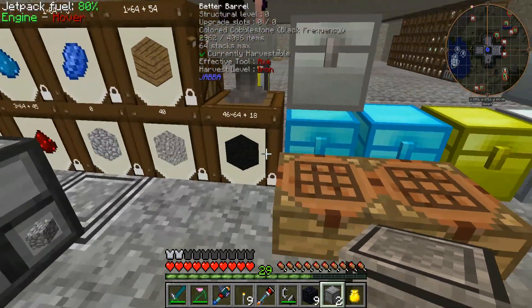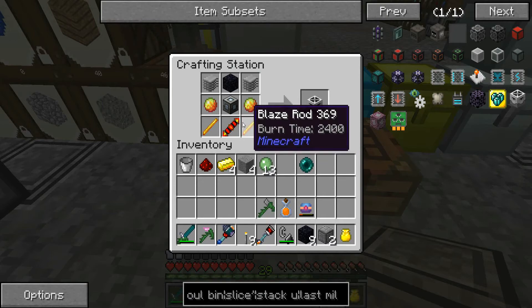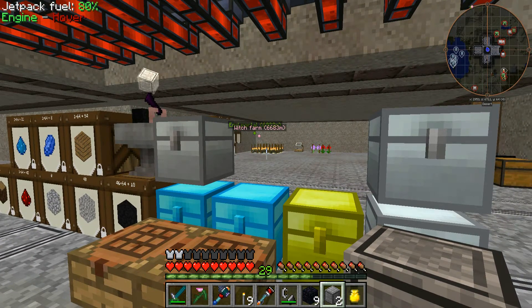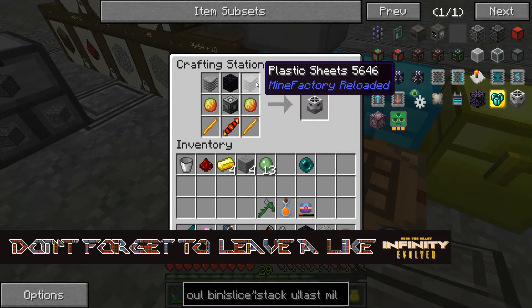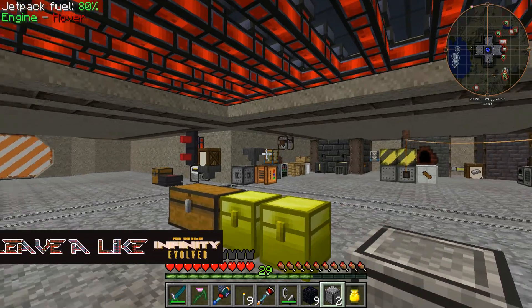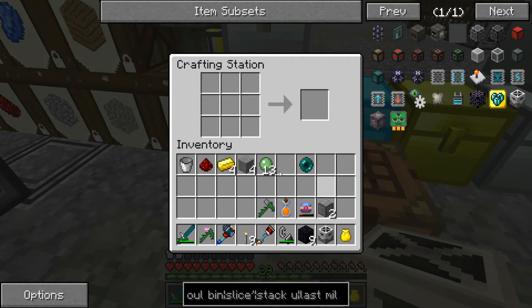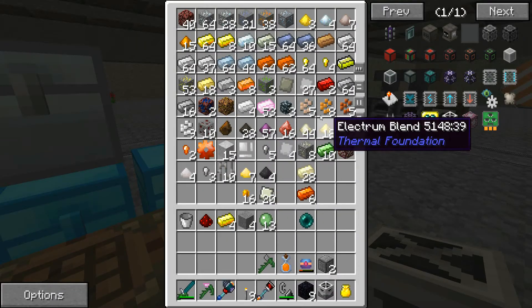Let's see what we've got - we managed to farm up sufficient cinder pearls and make blaze powder from that, feed it through our compressor, and we've had some blaze rods and plastic sheets that we made before using our vat setup. We've still got some rocket fuel there so we can make more of that in the future. One lava fabricator - this thing uses a huge amount of power but it's pretty handy to have.